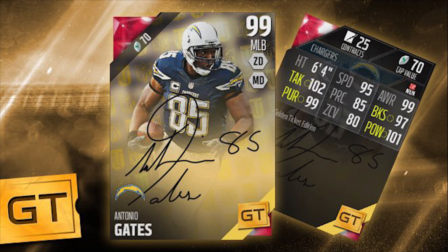Absolutely epic. A big upgrade from the middle linebacker card he had at the beginning of the game. First of all, I love the signature cards — the signature cards are definitely the way to go in terms of artwork. These things look freaking awesome. The Tebow one was really cool, the Gates one is really cool. But aside from that, the actual attributes on these cards are awesome as well.